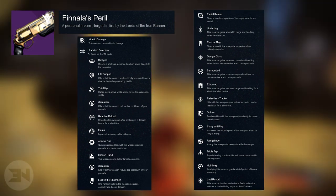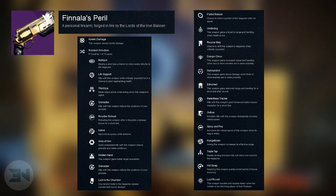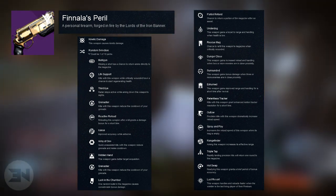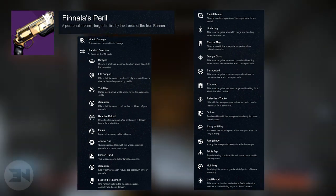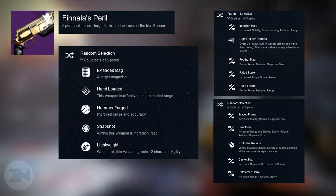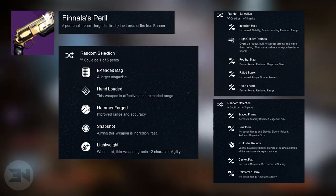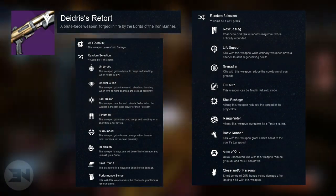Next we have the hand cannon Finnler's Peril — no burn again. You can get a choice between: Mulligan, Life Support, Third Eye, Grenadier, Reactive Reload, Icarus, Army of One, Hidden Hand, and Luck in the Chamber. The second set includes: Partial Refund, Underdog — this weapon gains a boost to range and handling when health is low — Rescue Mag — chance to refill the magazine when critically wounded — Danger Close, Surrounded, Exhumed, Relentless Tracker, Outlaw, Spray and Play, Rangefinder, Triple Tap, Hot Swap, or Last Resort. Barrel options include explosive rounds and hammer forged — explosive rounds on top of those other perks would be insane.